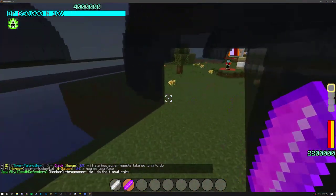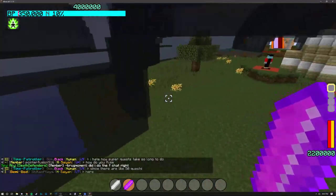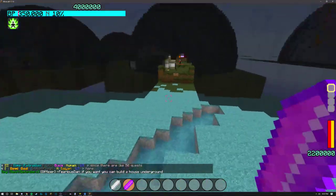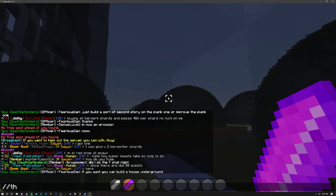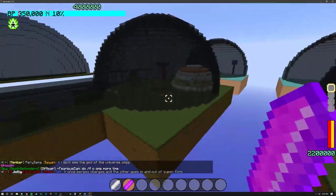This barrier is here so that the NPC cannot enter the other one's dome. Please don't try and push one into the other dome. We set it up so that if it happens it doesn't completely break the NPC, but just please don't do it. And off to some of the next things that were changed — as you can see this little barrier, just explained that.